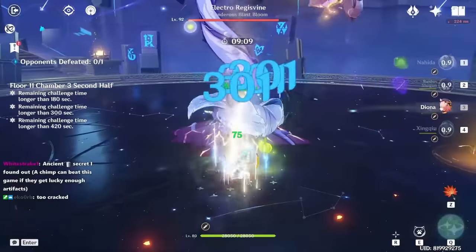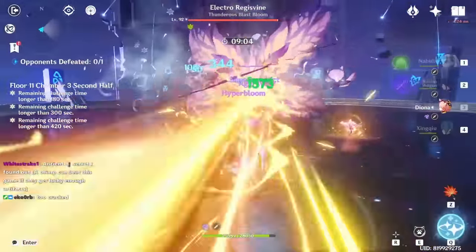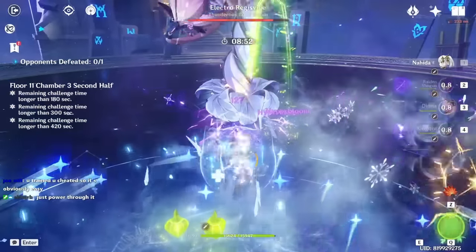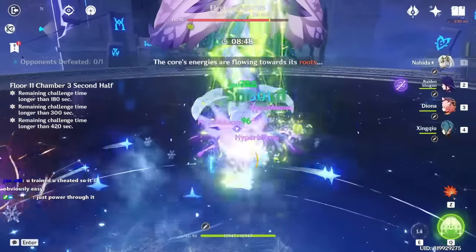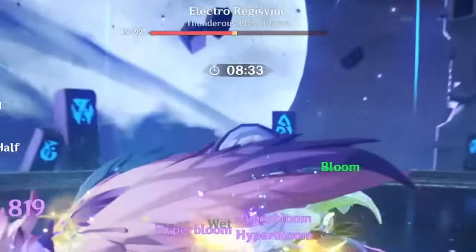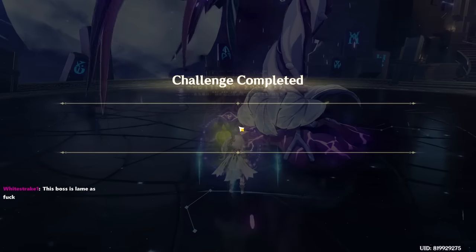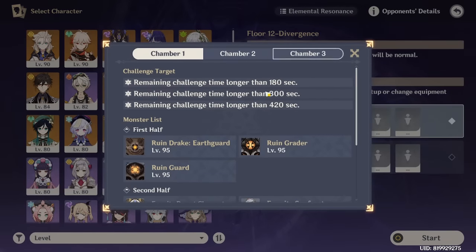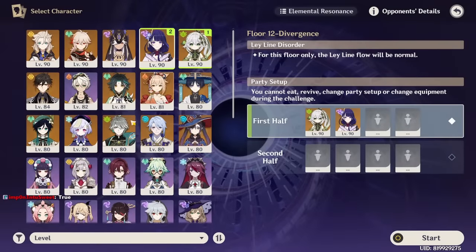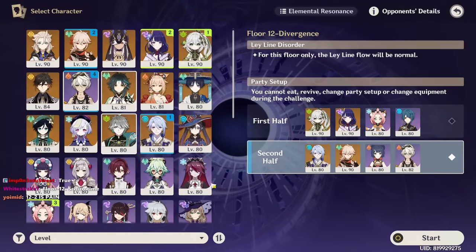Now it actually gets kind of annoying, but it's fine. I have EM Raiden, so it's easy. We just bring that and our little refrigerator to keep our veggies nice and fresh. The only downside: I have absolutely no shield against three Magu Kenkis. So it's not a matter of doing enough damage — it's more a matter of staying alive. Without a single shield, it's kind of yikes. But fortunately we'll just have so much free time from the first half.